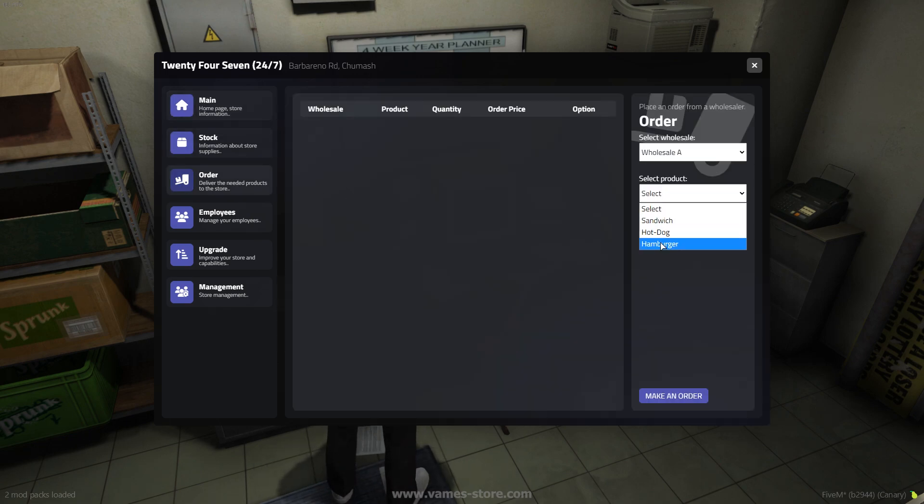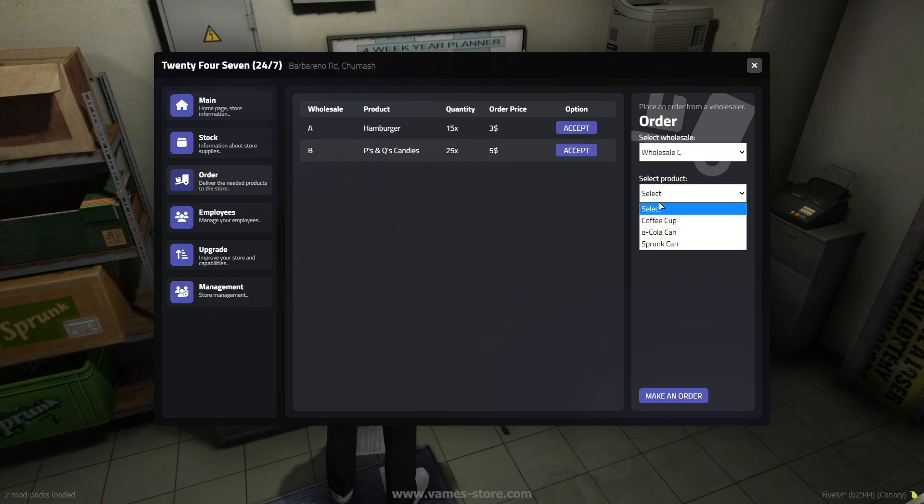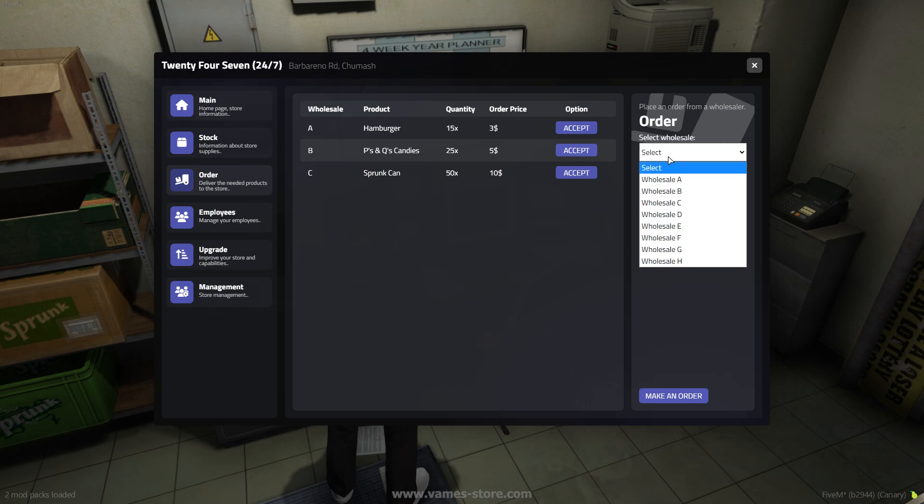Depending on how you want players to manage the store, you can set it so that employees can place orders for products, or limit this capability to only the boss and manager.